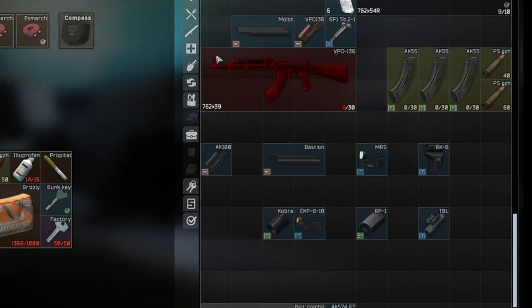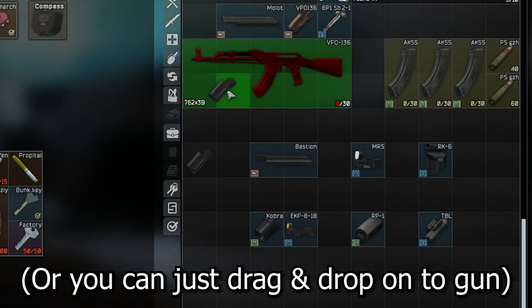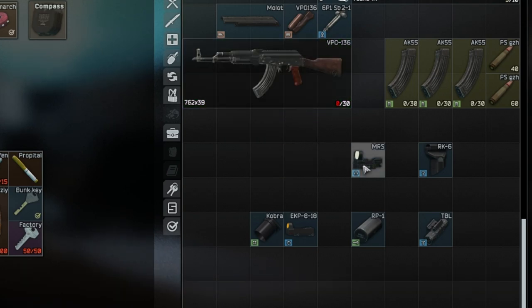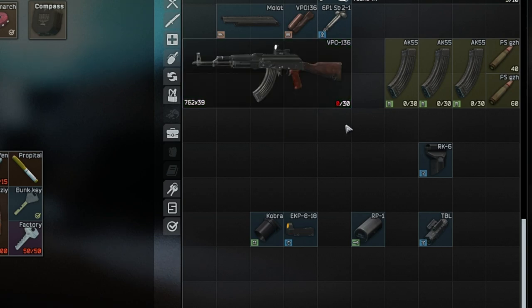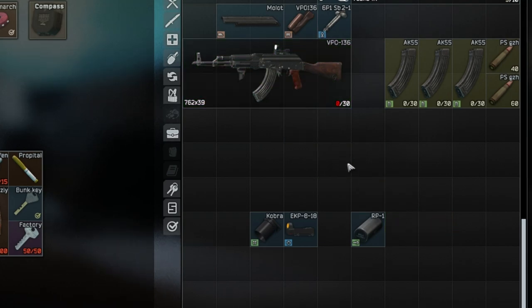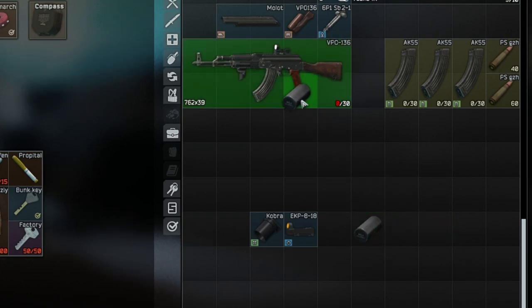Next, we add the foregrip and the laser to the handguard. In most handguards you will require an extra mounting piece, but luckily with this handguard you can just put the additional parts directly onto it. After that, we put the sights on the dust cover and the ammo in the mags, and then finally we put on the RP-1 charging handle and we're good to go.